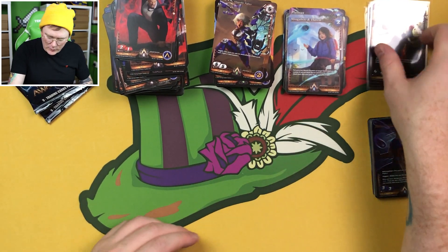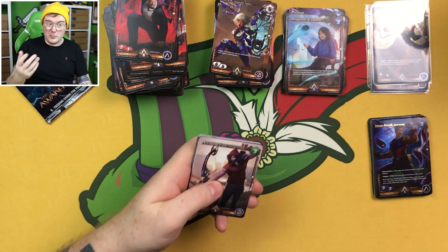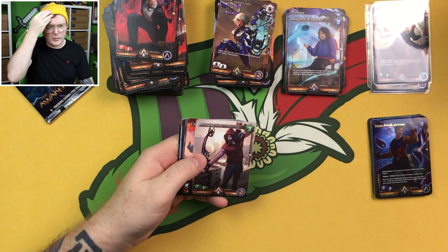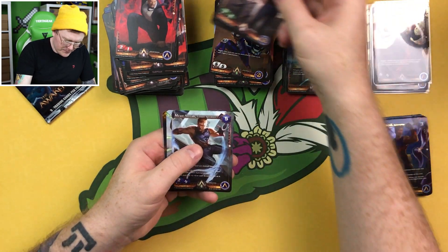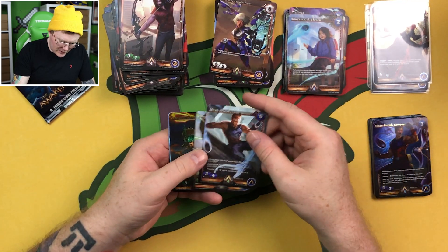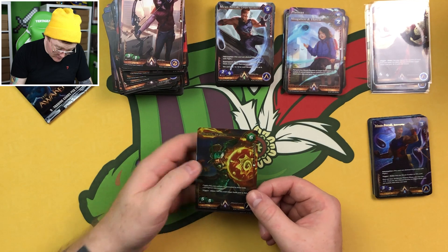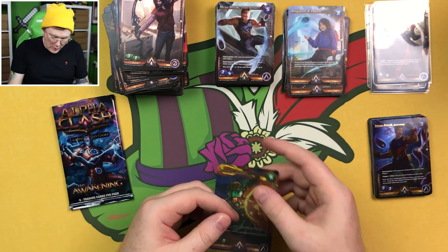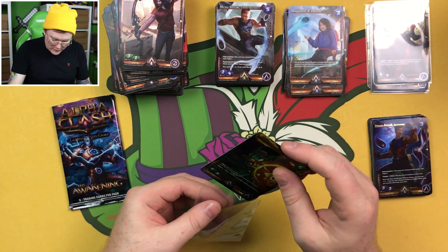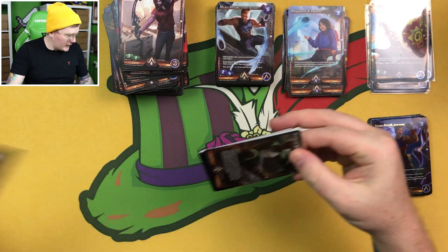So two packs left to go. I think our legendary is our big hit from the box, which is nice. Maybe it's like a case thing — I don't know what the breakdowns are. Mean Streak, Unique Speedster, Menacing Magnate — we've got an epic to end the box almost. One pack left. Kagan the Dragon, Sogobu, and Haven. That's a serious amount of epics and above-rare cards.